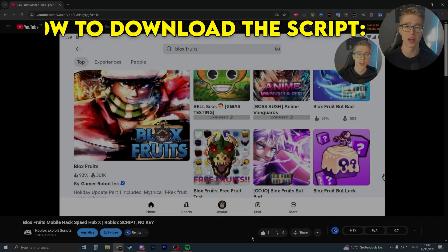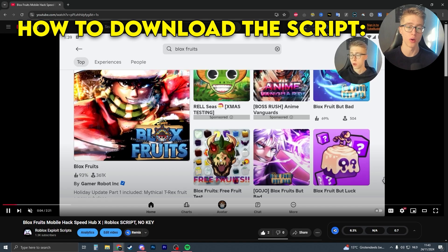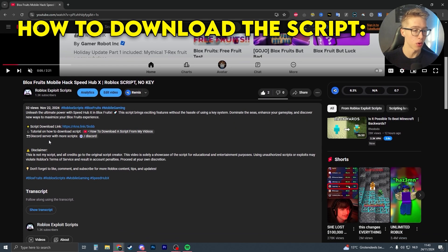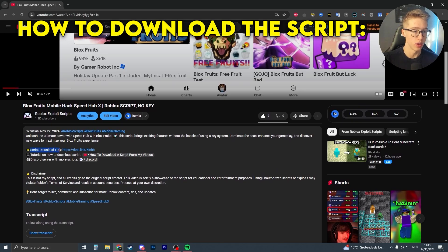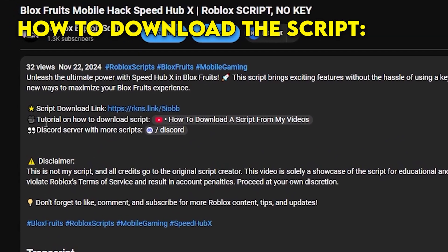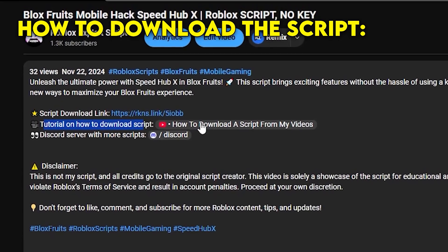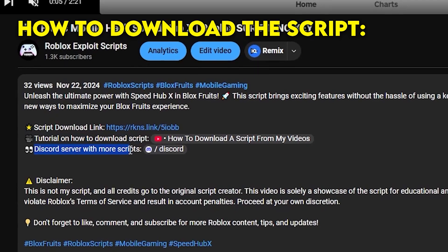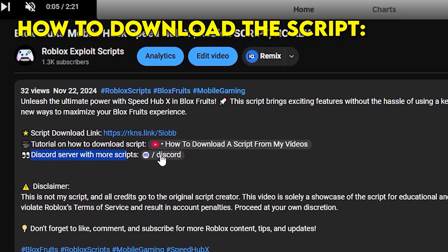If you're looking to download the script mentioned in this video, all you have to do is scroll down in the description, click on more, and then you'll see the script download link. If you click on that link, you'll be prompted to the page where you can download the script. If you click on the second link, there's also a tutorial on how to download the script if you have any troubles. The third link is my Discord server where you can share scripts with each other.